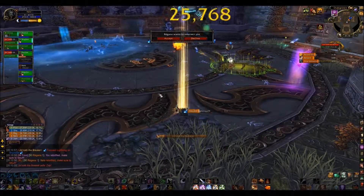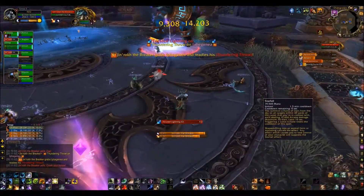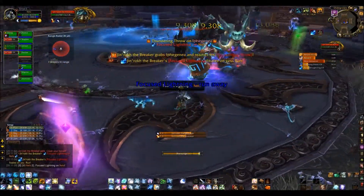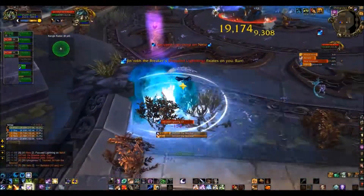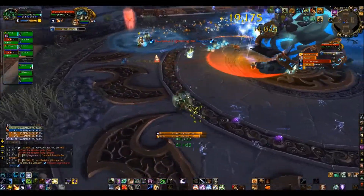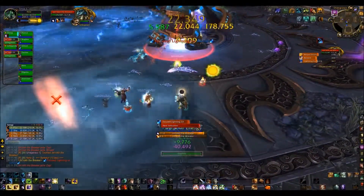He does do 55,000 nature damage every second during that phase. But all you have to do is dodge those orbs, protect yourself, pop cooldowns, anything you can. Sometimes it is possible to fling a few spells — that depends entirely on your confidence. I believe that as a healer this is probably the hardest phase, because not only have you got to avoid the orbs floating around, but you also have to heal everyone up. I can imagine it is a very difficult task.